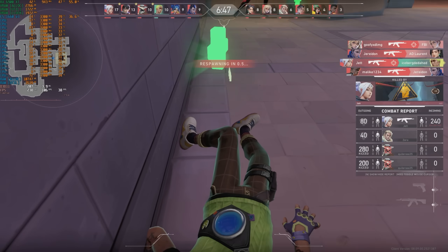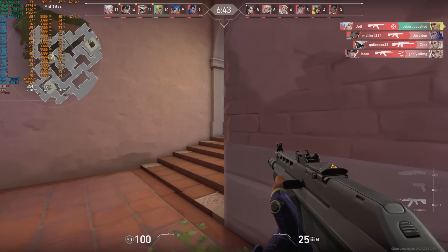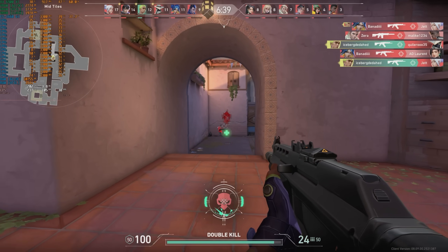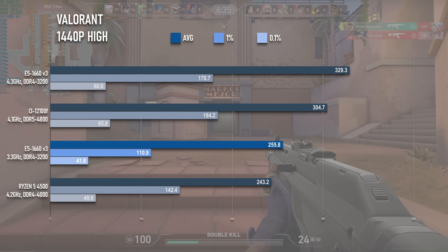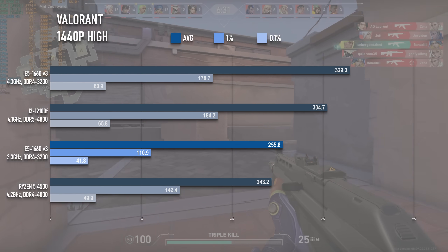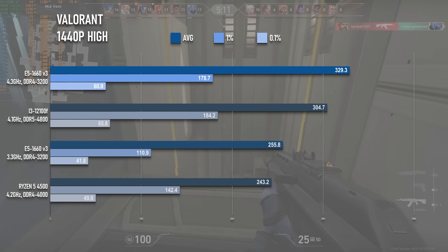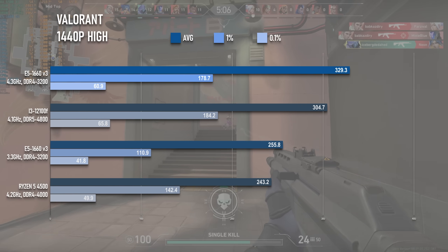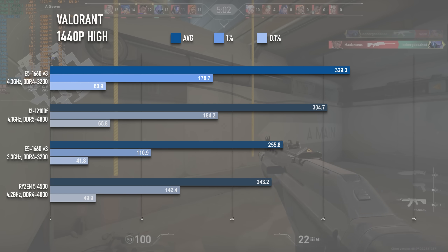Even though Valorant doesn't really load up an 8-core CPU as well as other more complex games, even at stock clocks the 1660 V3 can deliver a pretty reasonable result. 255 fps on average wouldn't look bad on a high refresh monitor, though the 1% lows would ruin the experience somewhat compared to the i3. Cranking up the multiplier sends the Xeon into the stratosphere with a 330 fps average that remains competitive with the 12100F, even with the faster 6000 speed RAM.